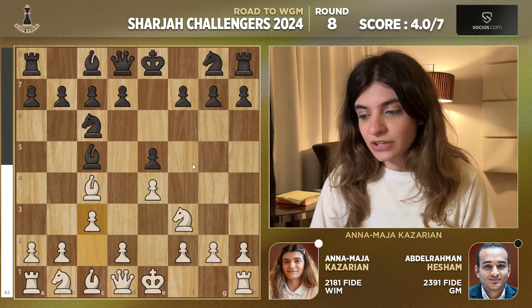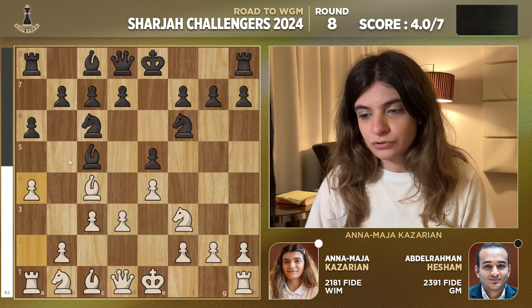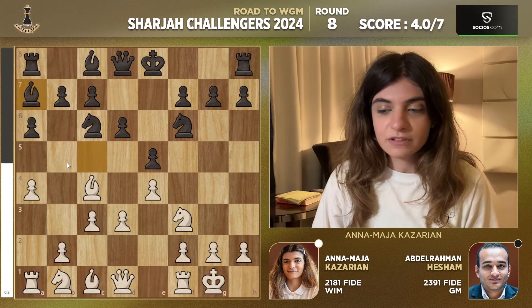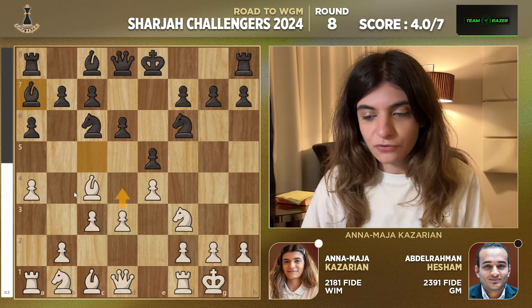So Bishop c5, c3, Knight f6, d3, a6, a4 — very standard developing moves. a4 to basically try to stop b5 from being played so easily. Then d6, short castle, and Bishop a7. This bishop always goes back to a7 just to make sure that it doesn't get attacked by d4 or maybe b4 by tempo.